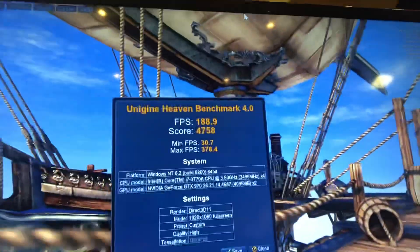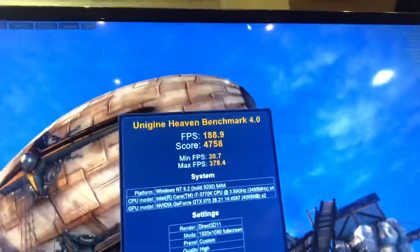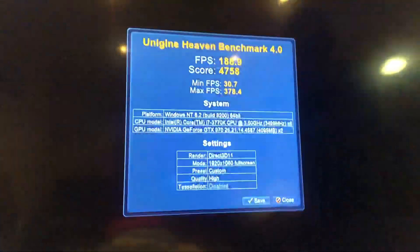So there we go, there's your Heaven benchmark on that one. Average FPS: 188, score: 47.58, minimum: 30, and maximum: 378.